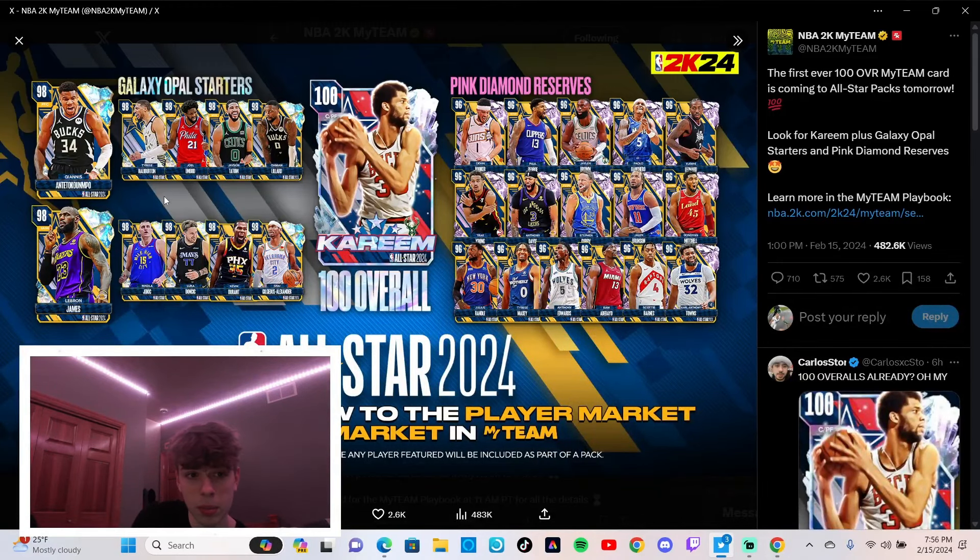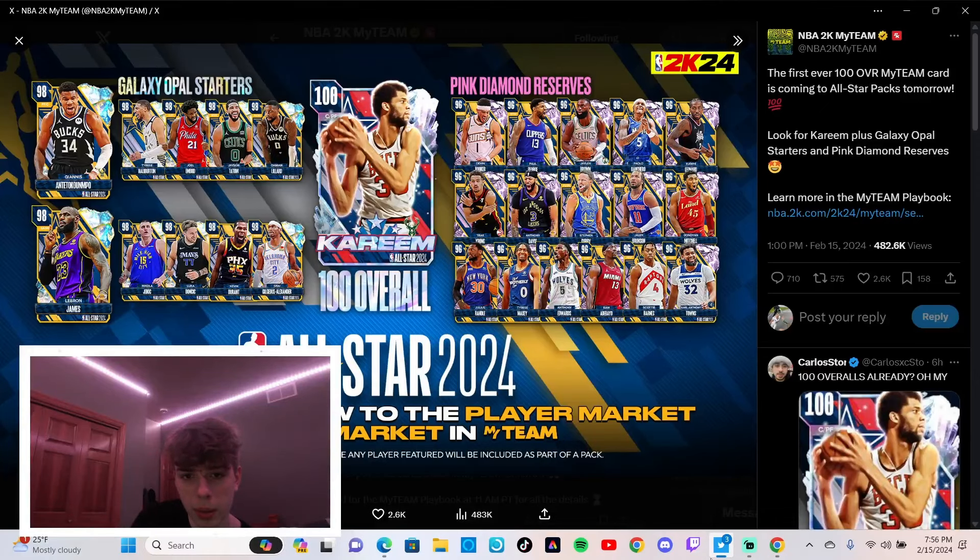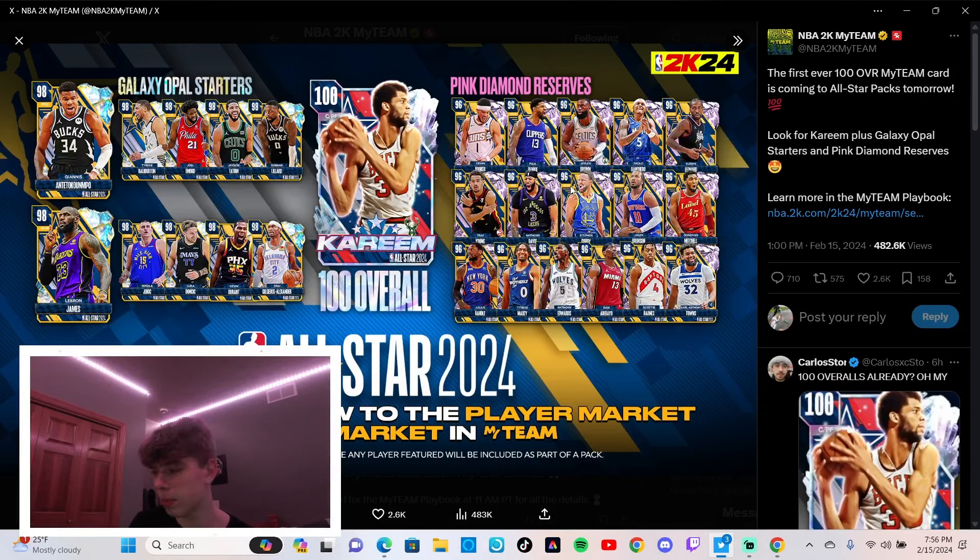I'm assuming they're gonna lower the price on the pink diamonds. If you have the MT, buy D-Book - D-Book is gonna be your best friend. I'm probably getting D-Book along with Kawhi at shooting guard. Point guard Booker, so I'll definitely pick up those. Maybe Steph - I don't know, depends on how good he is. Booker doesn't even have a pink diamond and neither does Kawhi, so these have to be upgrades. Luka won't be much of an upgrade, KD same thing, Embiid same thing, Tyrese same thing, Lillard same thing.